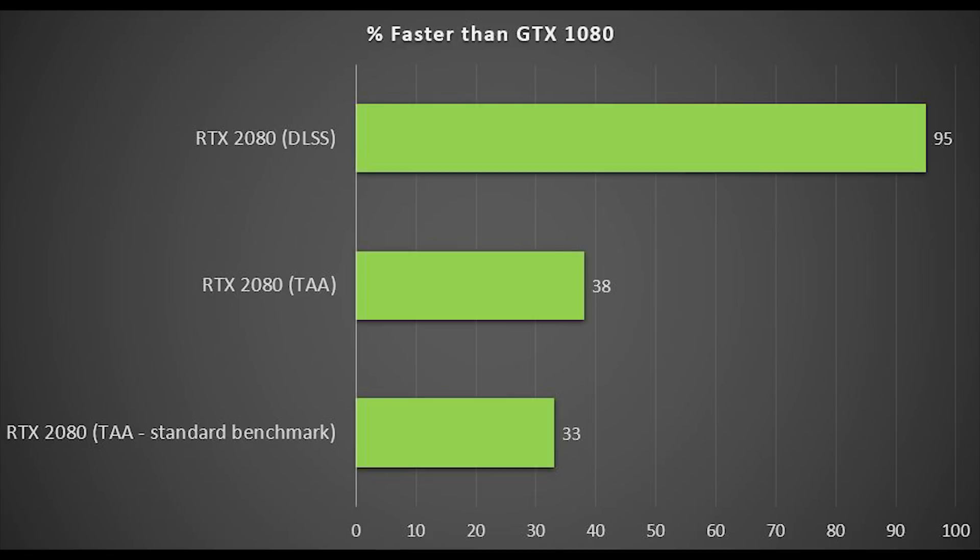That's just because there was a very small difference in the frame rate recorded in Fraps. However, when you enable DLSS on the RTX 2080, just look at that performance increase — 95% faster compared to the GTX 1080 using temporal anti-aliasing.